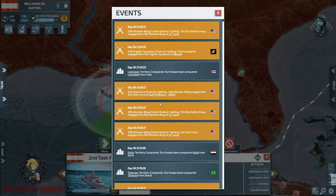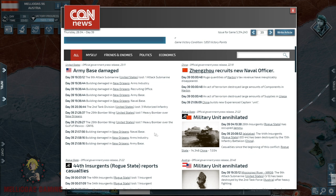He is attacking me with heavy bombers — look at the notifications. He is attacking my elite battle group with heavy bombers. His casualties: one attack submarine, two heavy bombers, three motorized infantry.